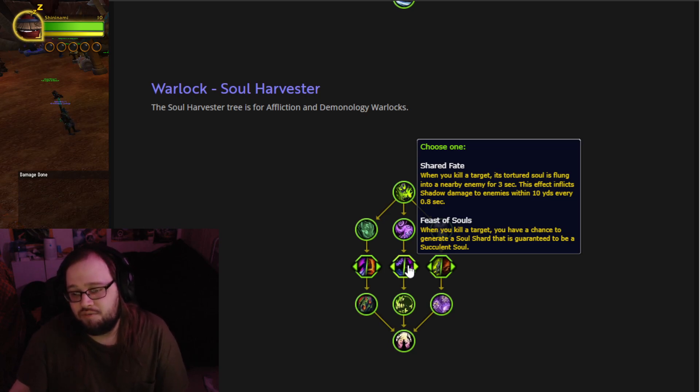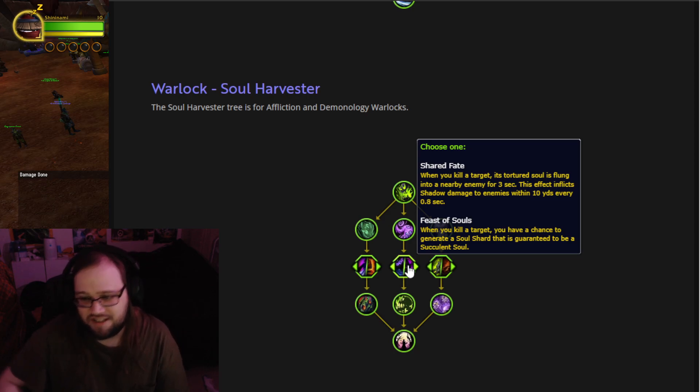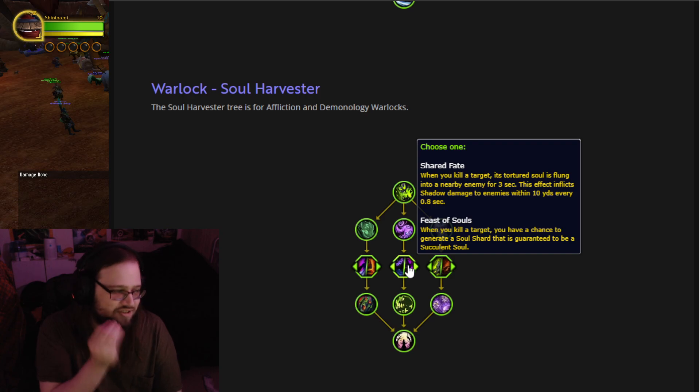Shared Fate: when you kill a target, its tortured soul is flung into a nearby enemy for 3 seconds, inflicting Shadow damage to an enemy within 10 yards every 0.8 seconds. So when you kill stuff, you fling their soul to a nearby enemy — that could then fling its soul? That's going to be crazy AoE! And then Feast of Souls: when you kill a target, you have a chance to generate a Soul Shard that is guaranteed to be succulent.